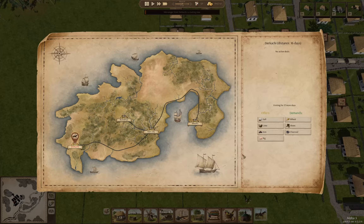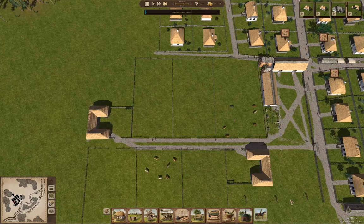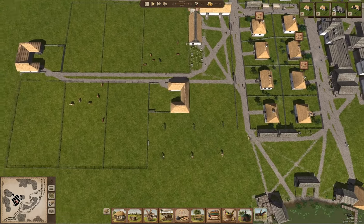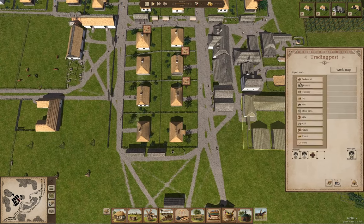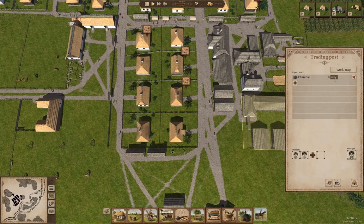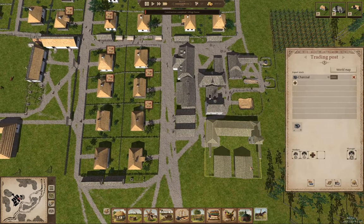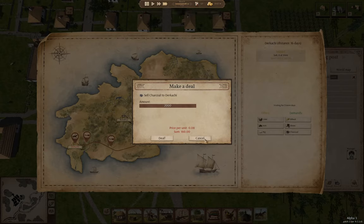We have a visitor providing salt — let's buy salt. How long is he here? Visiting for 14 more days. So let's go over here and add charcoal — we'll add 2,000 charcoal to trade. We should be able to collect a bunch of charcoal. So now we'll sell 2,000 charcoal. Charcoal we don't have a problem making.